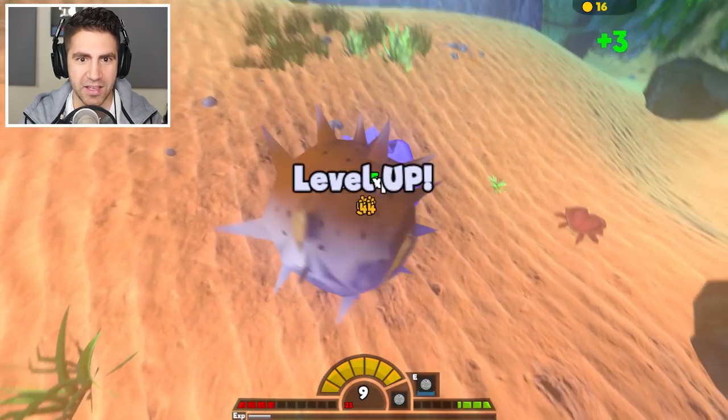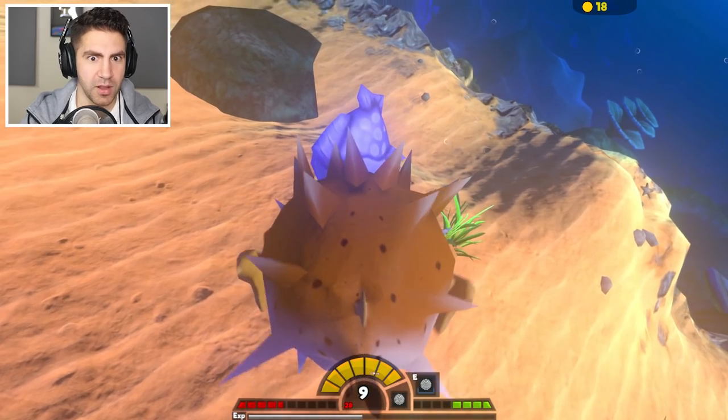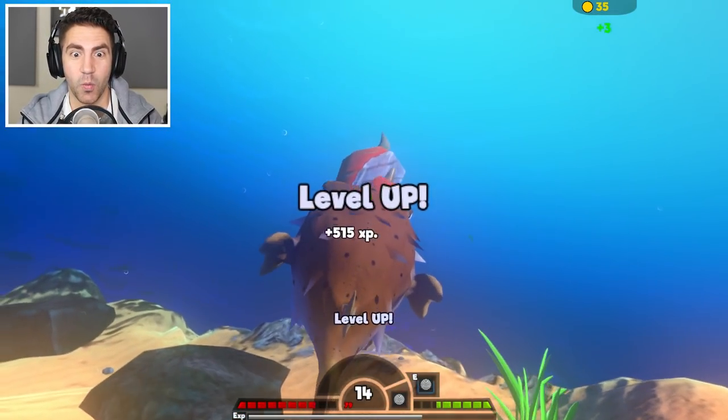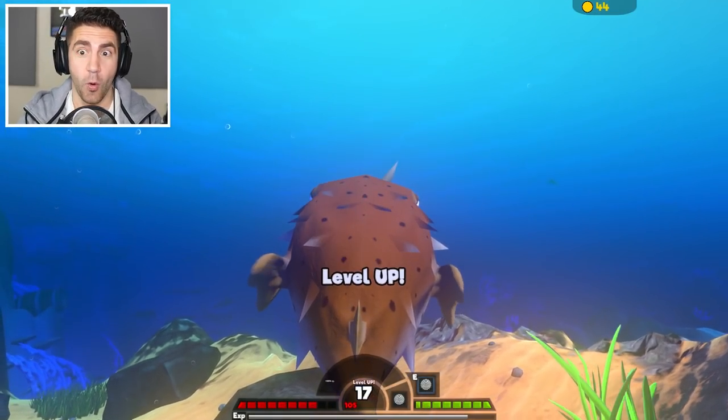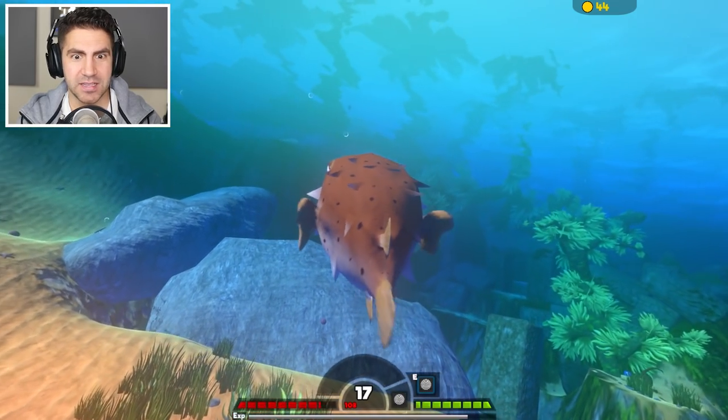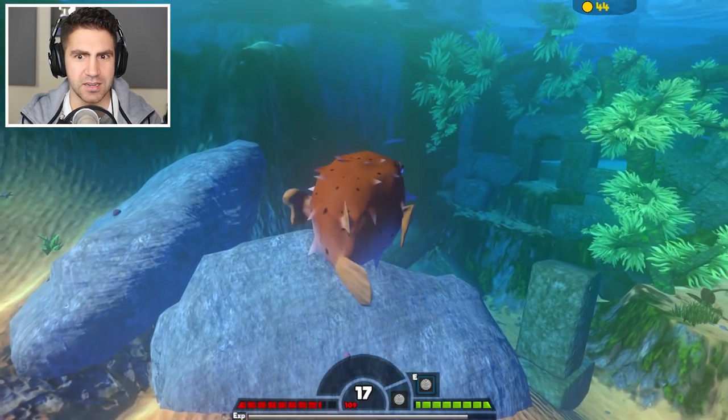Let's take out Bug Eye McGee. That's a strong Bug Eye McGee. Okay, he's dead. We're getting coins like crazy — we got 30, 44, 40 more coins. Maybe if you get a big piece of meat, it gives you multiple coins. I didn't know that.